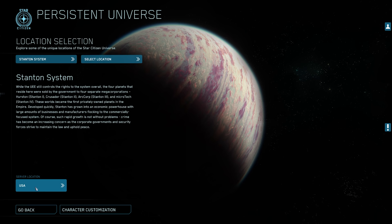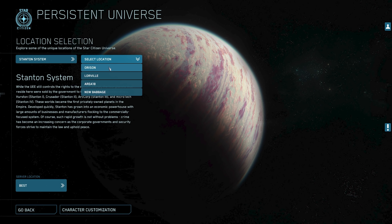At the top you'll have four places you can start off at: New Babbage on Microtech, Area 18 on ArcCorp, Loreville on Hurston, and Orison on Crusader. Keep in mind you can only choose your starting location once — after that you'll have to fly there. Today we're going to choose the brand new, very good-looking Orison.